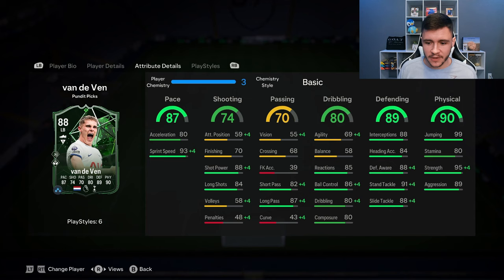The AD dribbling is another okay stat for the card. He doesn't have great agility and balance — 85 reactions, 86 ball control, and 80 composure. For a center back, you would definitely want a little bit more reactions and a lot more composure.